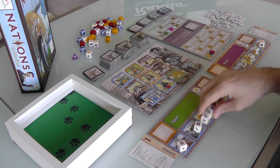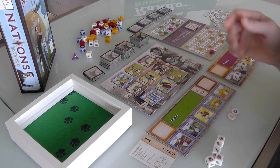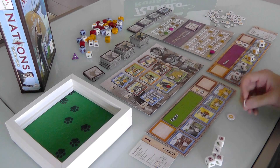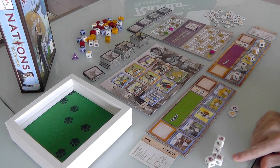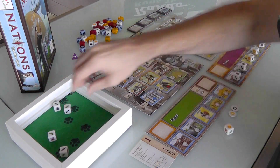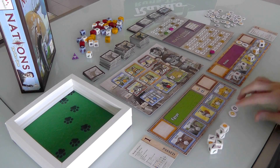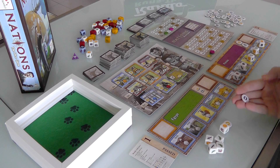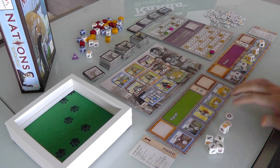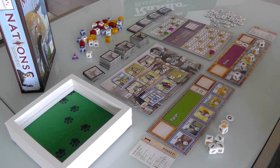First thing we do after setup is, in turn order, I grab all my dice. These represent permanent boons that my society has - we all have access to them. I'll be able to re-roll once if I don't like what I get, and I've got one guaranteed money. So I rolled more money, some food, some more food, and some military. This is what my society has been able to produce in this first era.